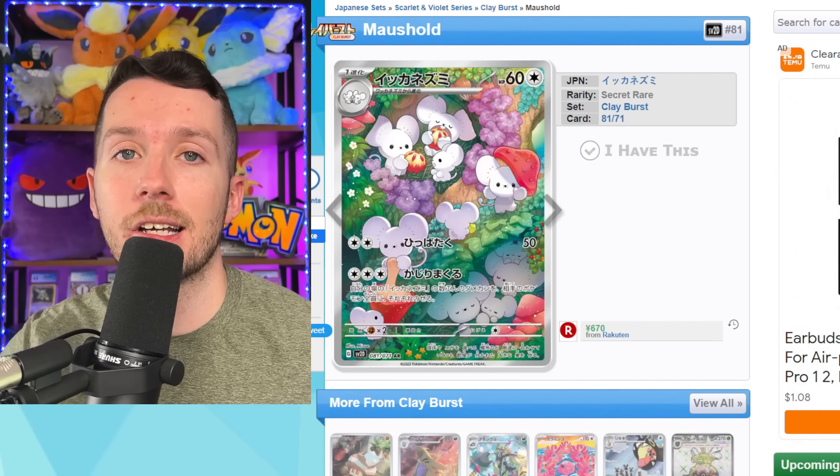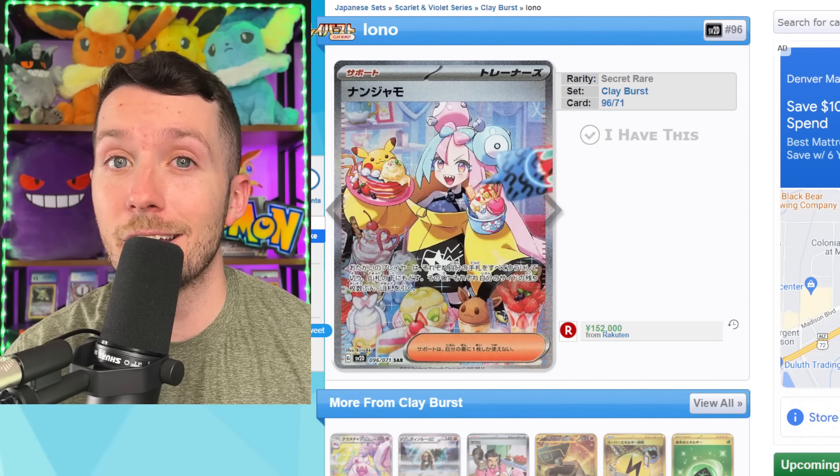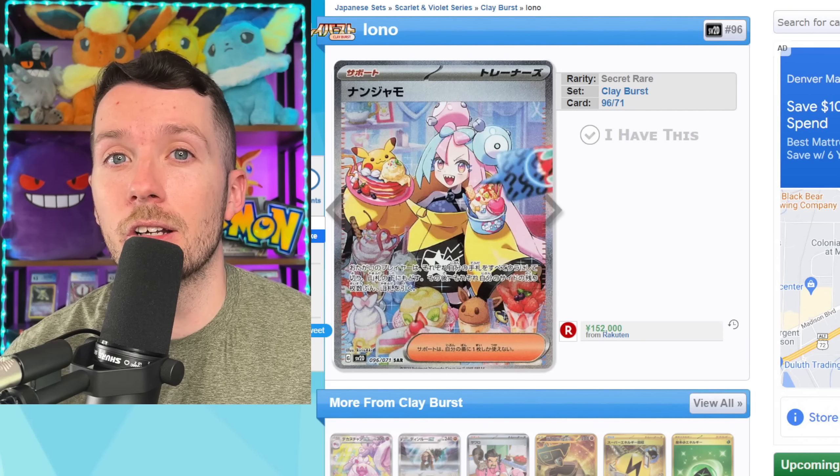We should also be getting the Wo-Chien EX Secret Illustration Rare in Paldea Evolved. I'm honestly a big fan of all of these new legendaries — I think they're all really interesting, and the artwork on these cards is just really nice.